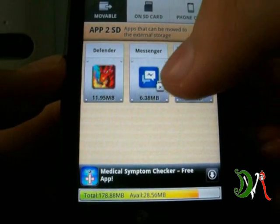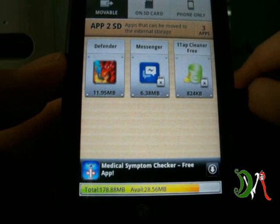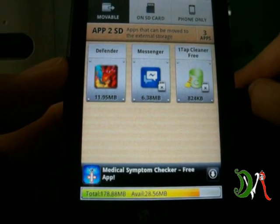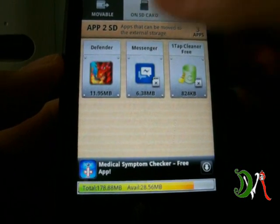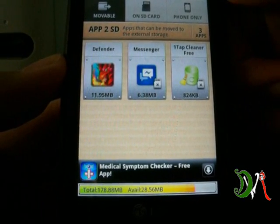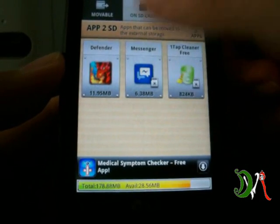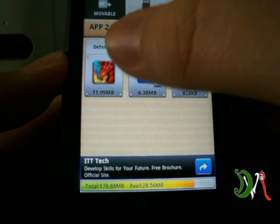That's another good way of getting more space, but what this app is really great at is moving apps to your SD card. It moves like half of the app or so to your SD card so it can share space, and basically takes some memory off your internal phone memory so you can download more apps.